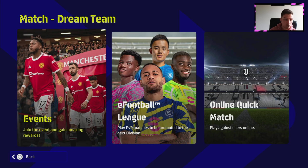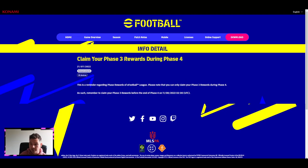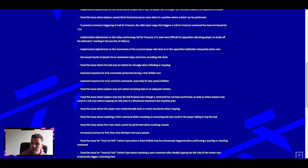We're going to go over to the Konami official website and take a look at all the releases and information they put out with v1.1.4. The first one is just a reminder to claim your phase three rewards. When phase four ends - which is on until the 11th of August - make sure to claim your rewards before then by logging into the eFootball league.